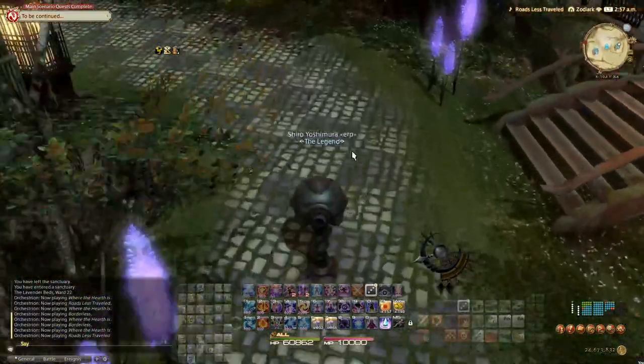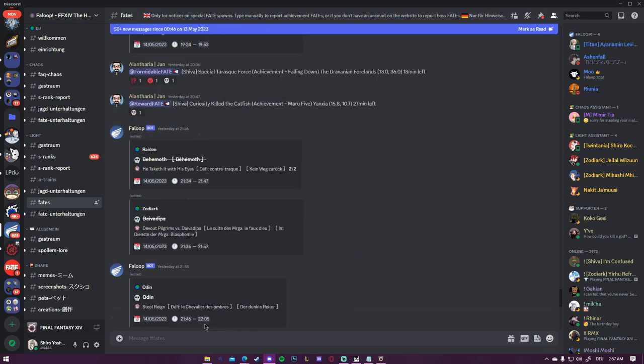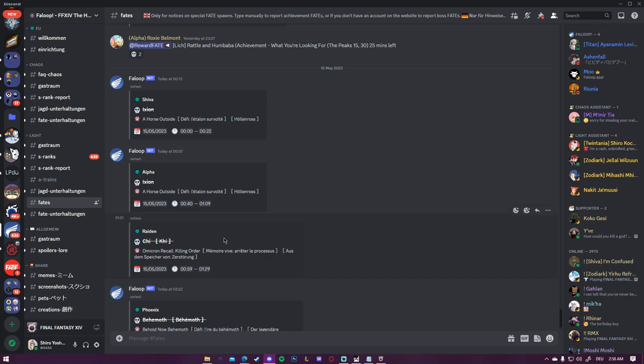You might ask yourself: how do I know where the FATE is and when it's up? Back at the Discord server, this time we search for 'fates.' You can already see Chi is located in Laider. All you have to do is make yourself a list with the three different mounts I just showed you, search for each one's location on the map, and note the coordinates. I'll try to show the coordinates in the video for each mount.